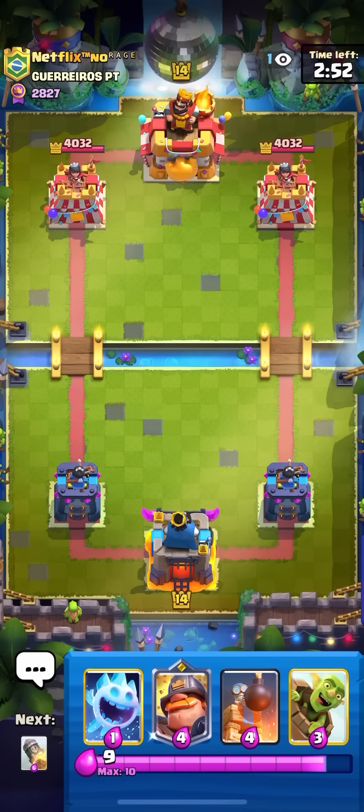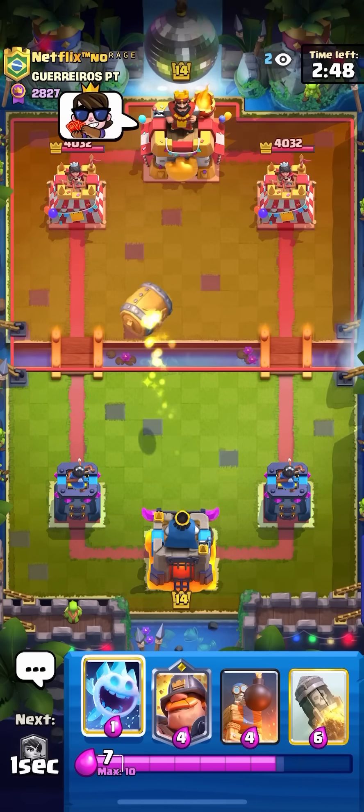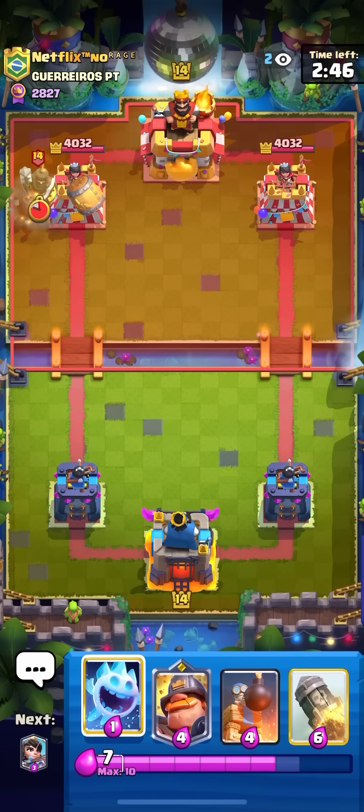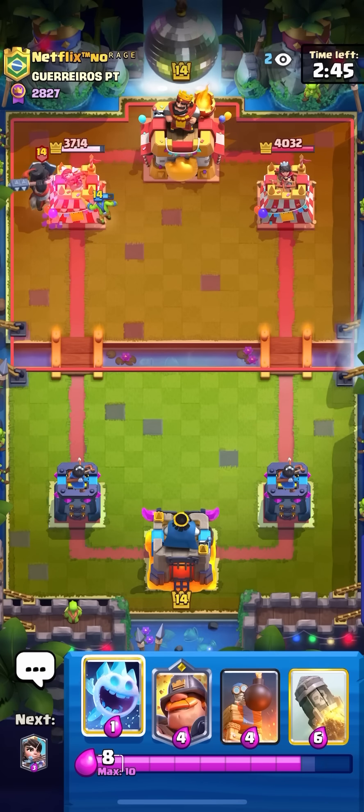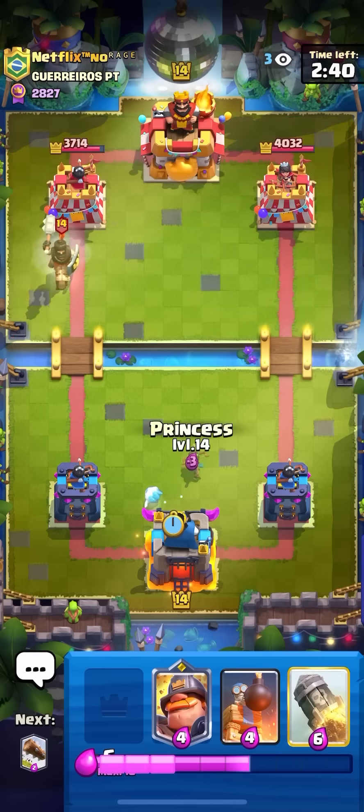I'm in the next game here against this guy. Just going to go for my Goblin Barrel first play — I don't want to Ice Spirit with it because I know he's playing Giant Double Prince and he might just Arrows. He goes for the Dark Prince — that's fine. I still get two shots on the Tower, which is great. I'm going to go for my Ice Spirit here for the Dark Prince, and I'll go for my Princess in the middle.